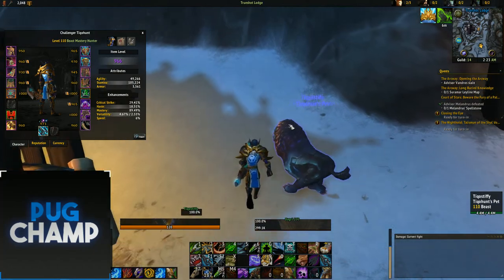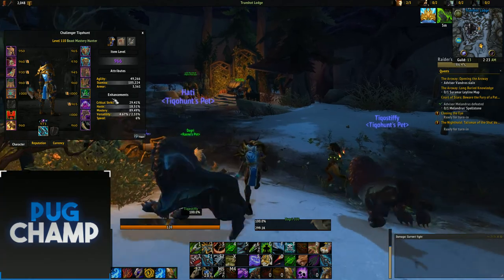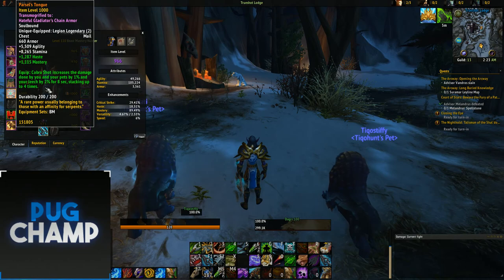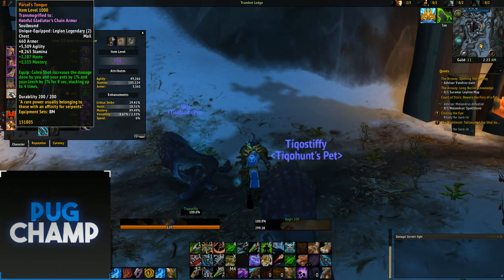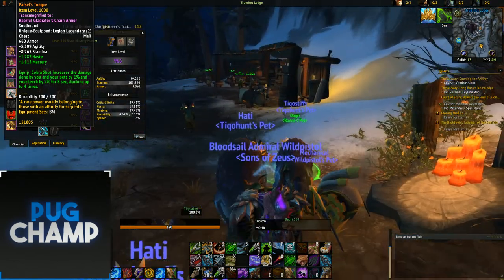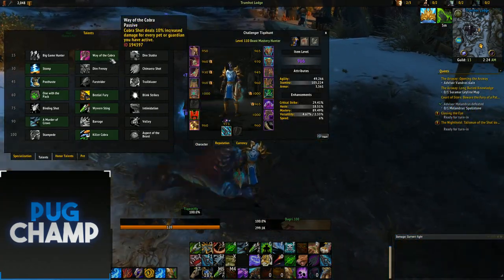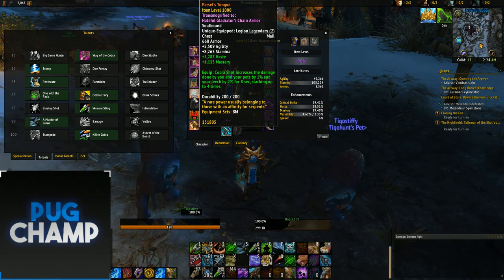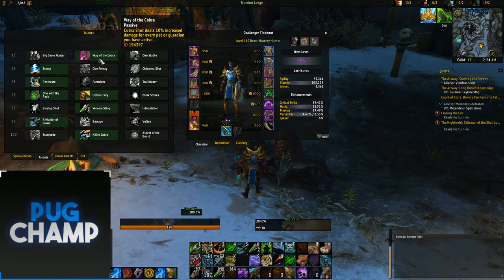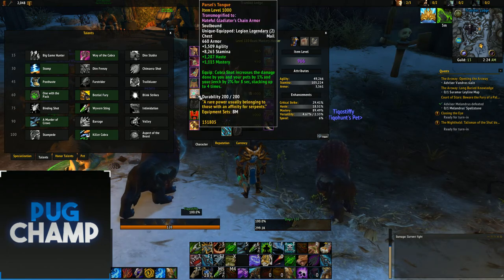To start off with legendaries, you always really want to have the chest. Your second legendary doesn't really matter — I've seen a lot of people work with different builds, but they've all gone around the chest. For single target, if you want to pump out the most damage you've got to be taking Parsel Tongue. Cobra Shot increases the damage done by you and your pets by 1%, stacking up to 4 times, increasing your all-round damage.